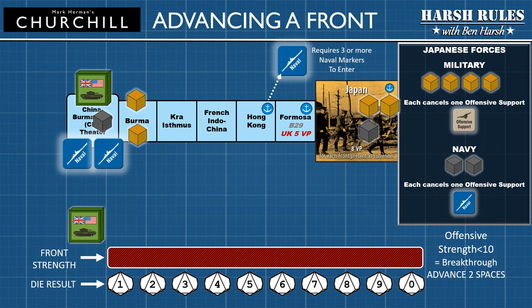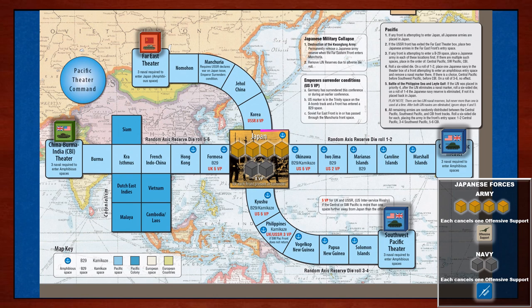The good news for the Allies is each Axis power has limited military resources to deploy in each theater. The Japanese have four army units and two naval units to deploy. A common practice when playing Churchill is to place the Axis army and navy cubes on the home country space at the center of each map. The Japan space serves as the holding box for the Japanese military reserve pool. Every game, the cubes will be deployed from this military reserve pool and assigned to specific fronts based on a priority order of the Allied positions on the map. The priority event list with the cube placement instructions are listed on the map itself.